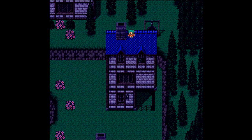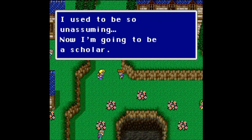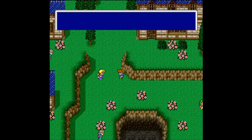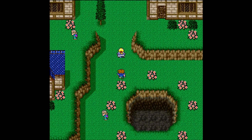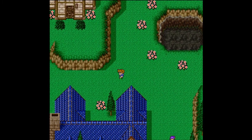Looks like a lot of time passed with Bartz hanging out on the roof by himself. Oh crap — he's hanging on the side, and he starts crying. Friggin highest building in town and he has to hang off the side. 'Still afraid of heights?' Yes, you dick. 'I used to be so unassuming; now I'm going to be a scholar.' Good for you — I have a dragon and a sword and I'm a ninja. What are you going to do?